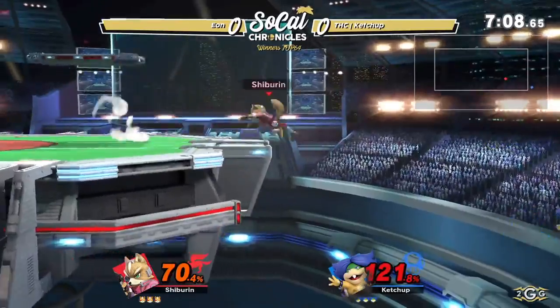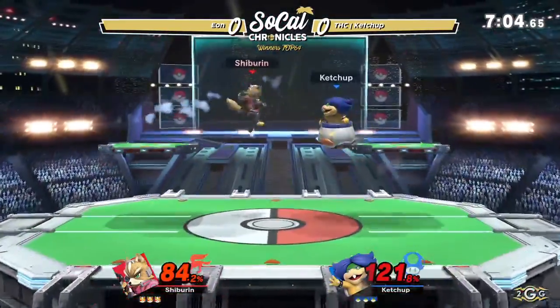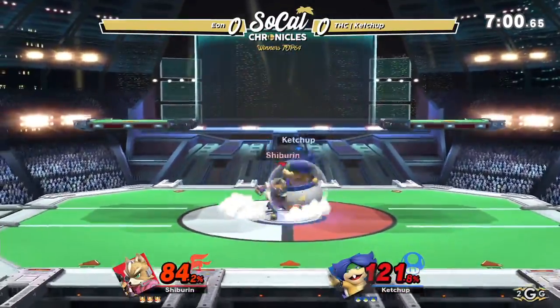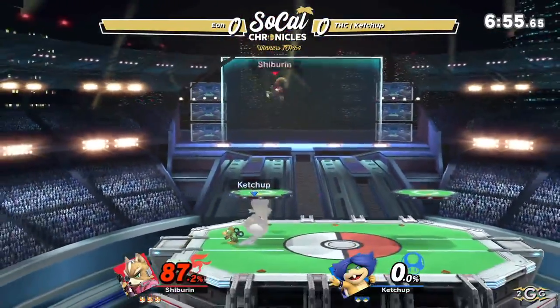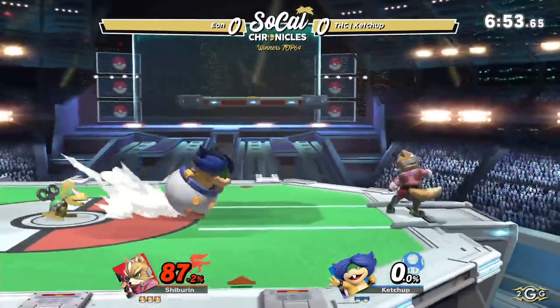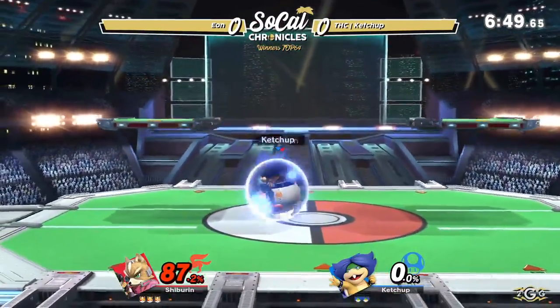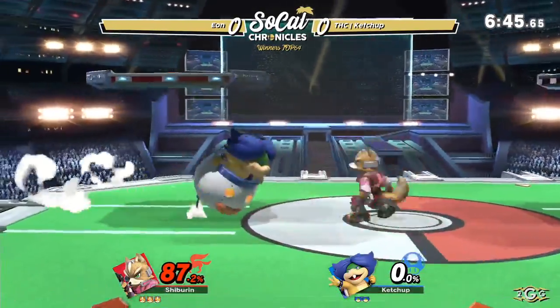That's a re-grab down smash. It'll be a tough angle for Ketchup to recover, but he's able to use that Koopa. Eon going for a second down smash, not able to land it. Ketchup trying to come back here, using the Mecha Koopa around him to cover him on his spin out, but it's not gonna work. Eon just hanging back, setting the stage.